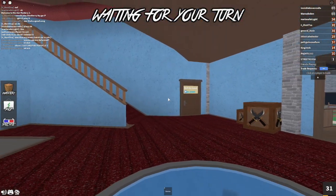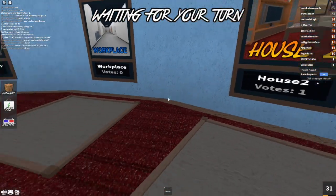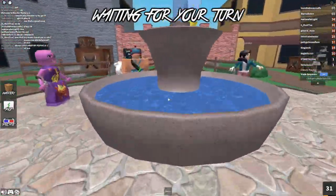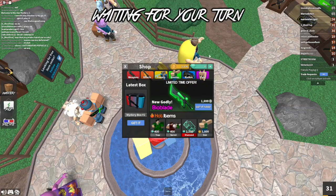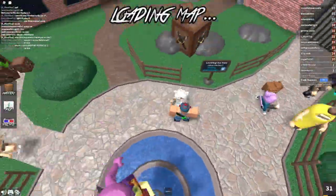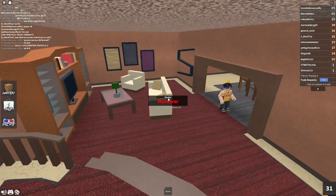Right now I entered this place to vote for what map we want next. I voted for house number two. There are different maps you can play on and each time the map is randomly selected, as is the murderer role — unless you go to the shop and buy murderer or police officer. Now it's loading the map. Yes, we did get house two!